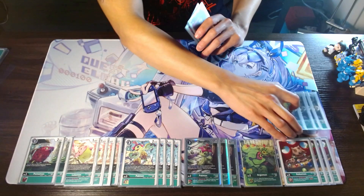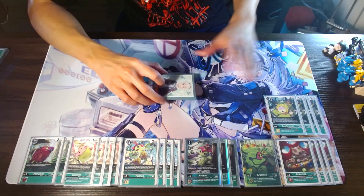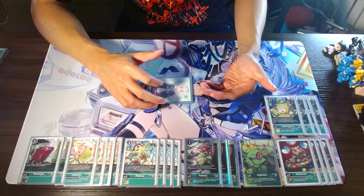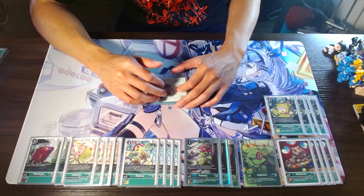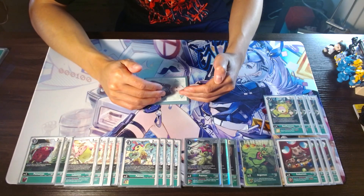Next, into our level fours, we're going to be running four of the BT-10 Sunflowmon — probably your best level four for the deck. Because on Digivolve, you can suspend one of your Digimon — doesn't have to be itself, it can be any one of your Digimon on the field — to play a 3k DP or less body. Just really, really good for establishing that wide board presence.